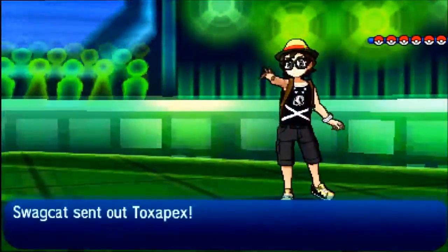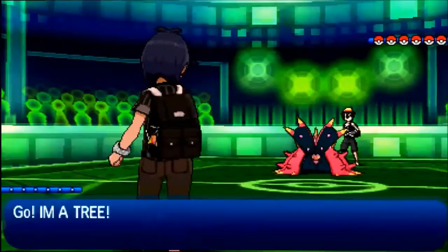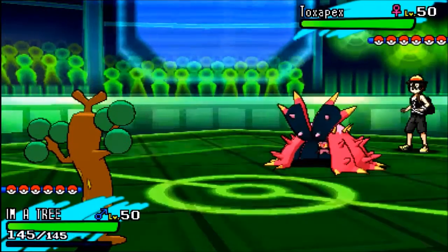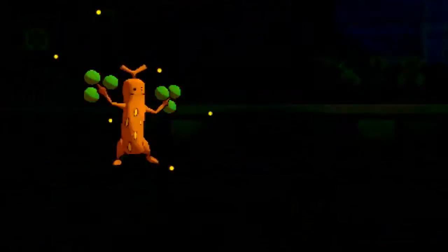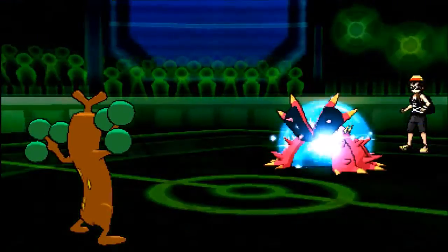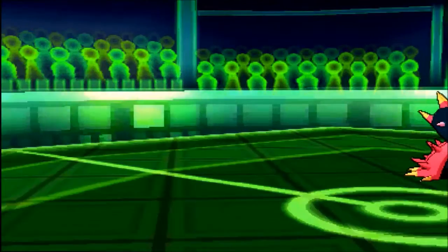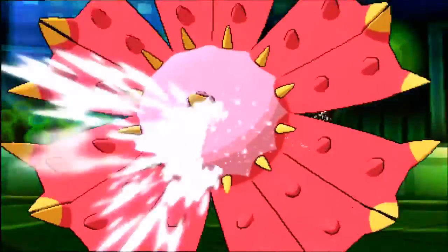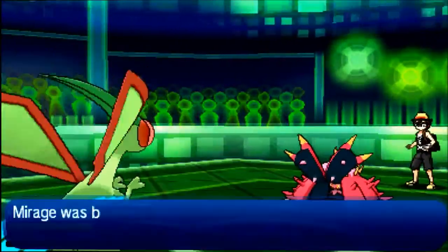From the get-go, I'm leading off against Toxapex, which I thought was kinda scary — toxic spikes are a very big issue here. So I'm just gonna go for Head Smash, hoping for a possible 2-hit KO with Rock Head and speed. I don't do 50%, but he has Red Card, which is great because I get my Flygon out. Flygon is a special set and gets burned.